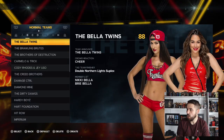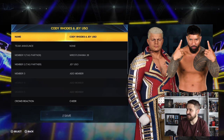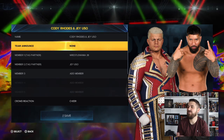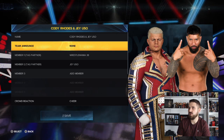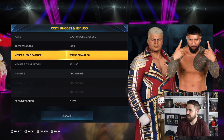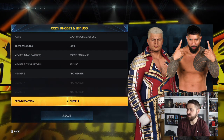Press R3 to create a team. As you can see, we've got Cody and Jey Uso as the ring name — obviously you can't have their names as the team announcement, and they don't have an official team name. I thought 'The Main Event' would be a good name but you can't have that, so I just left it as none. Then we've got Cody under WrestleMania 38 and Jey Uso there.